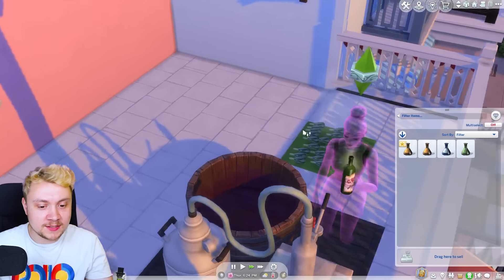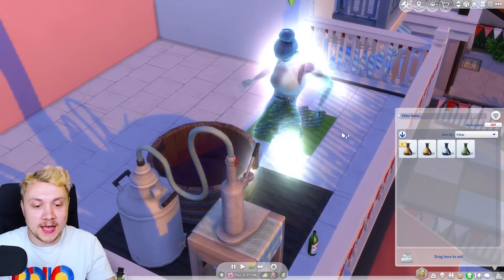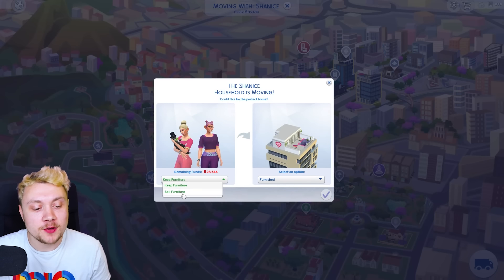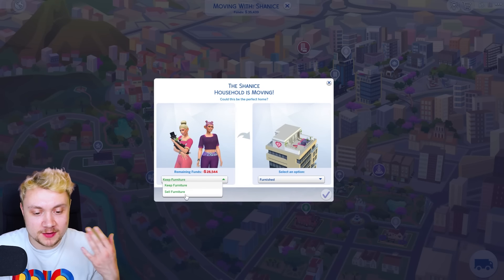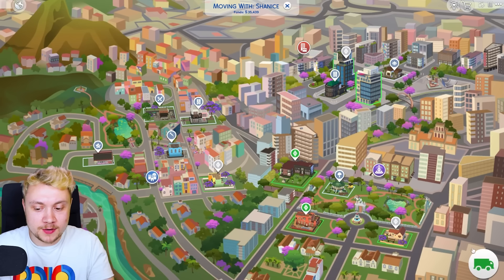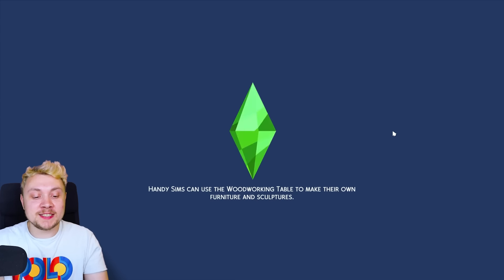Let's have a drink Shanice - time to turn back into a human. Let's get going, we have got a love track let's play to do. Do you know what I find funny about For Rent? You can't actually sell your furniture from a rental property even if you buy your own stuff - it's very weird. I'm just going to have to put the free real estate cheat on and move into our brand new Shanice penthouse.